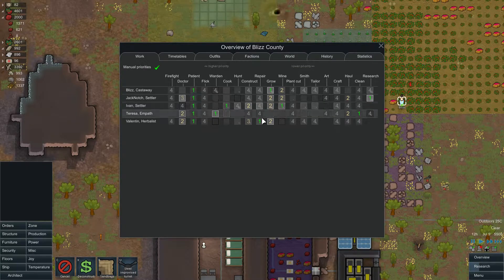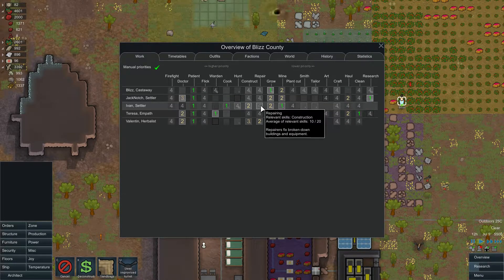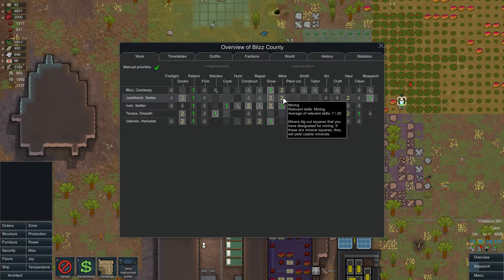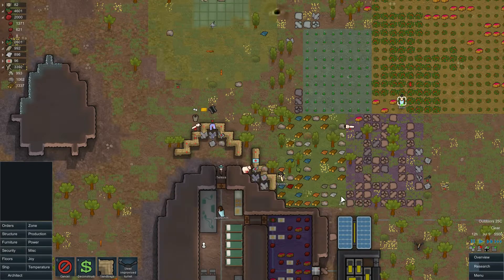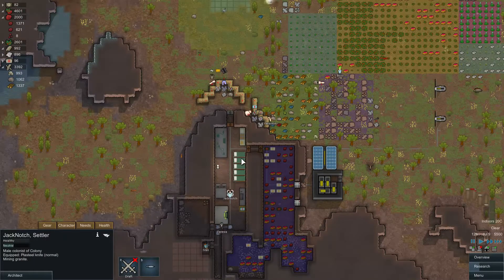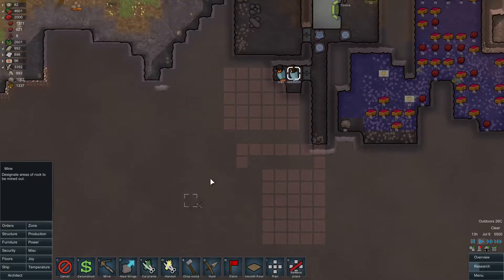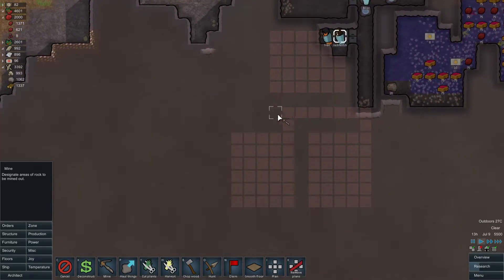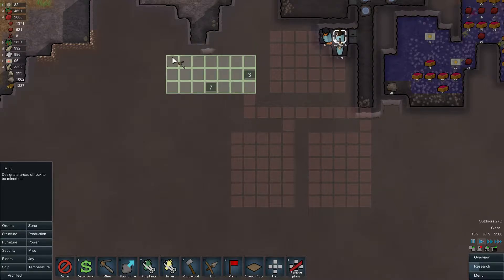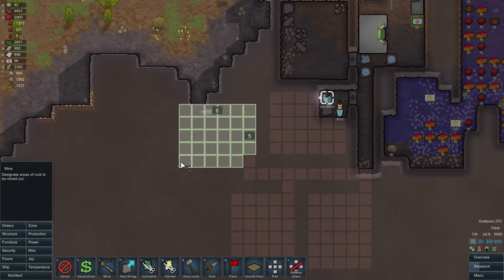We need to set someone to be the lead repairer — in this case Valentin, even though I do want him to be lead grower. Ivan is the miner. I need to mine out all this stuff. Jack Notch, I'll put you on draft then take you off draft so you can start mining some granite. I also have to build the other rooms as well — I just wasn't thinking about it earlier. I'm going to give this the old pause here and see if I can make a five-by-six.